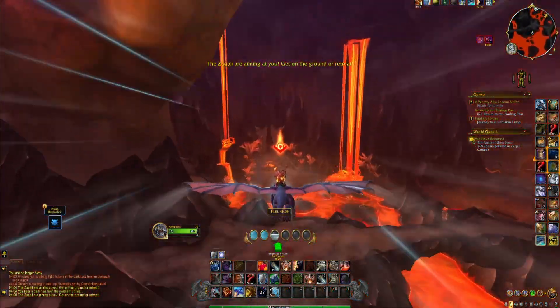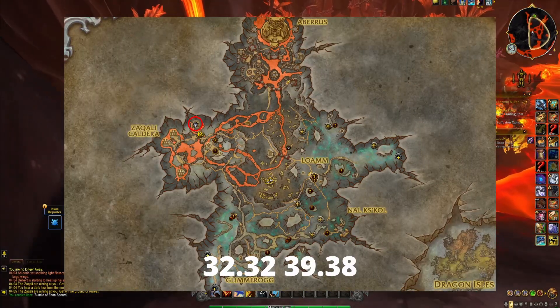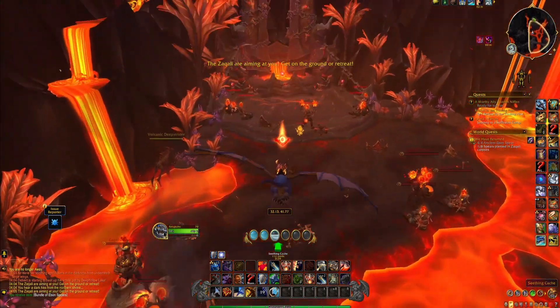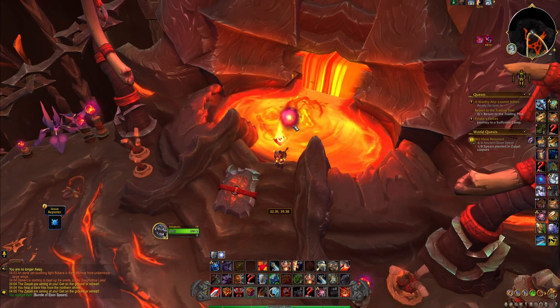So when you've found three orbs and gained the three stacks of Insidious Insight, head to this location and here you'll find the Seathing Cache, which is a bigger orb inside this shrine. Click it and you'll get the Seathing Slug mount straight into your bags.